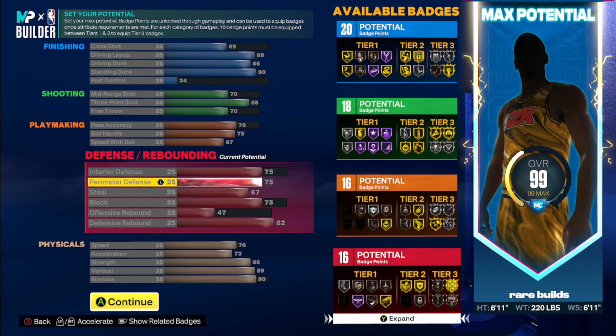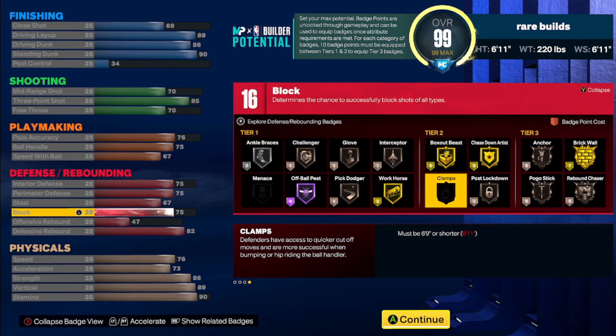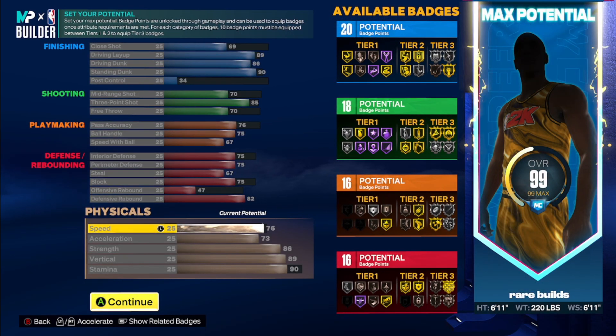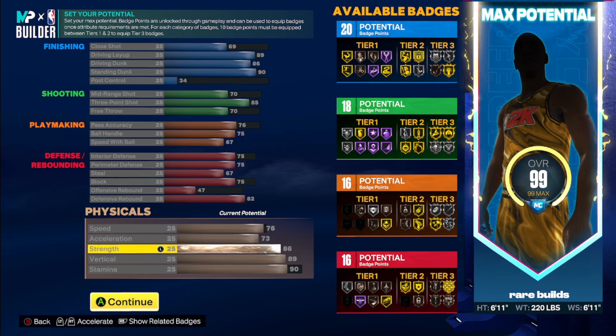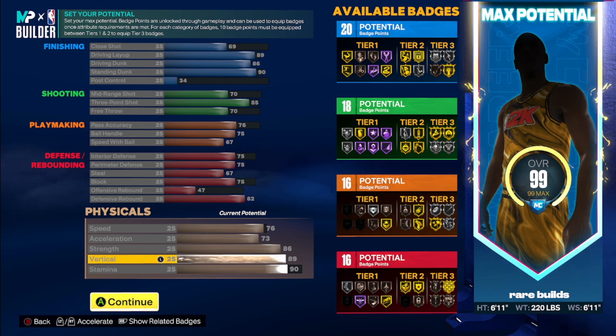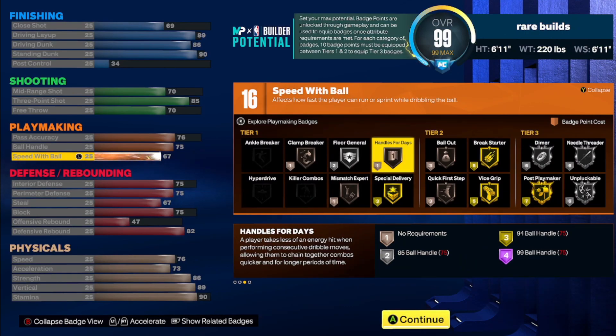You have 75 interior defense and 75 perimeter defense, but no clamps so you'll really have to use your stick. 67 steal and 75 block — not crazy for a big man build, but enough to have bronze anchor and gold chase-down artist. 47 offensive rebound isn't a big deal since we have the ability to shoot, and 82 defensive rebound. Physicals: 76 speed (80 max with gym rat), max acceleration, max strength, max vertical, 90 stamina — probably the best vertical physicals you'll see across all three builds. The difference is you only have bronze quick first step.